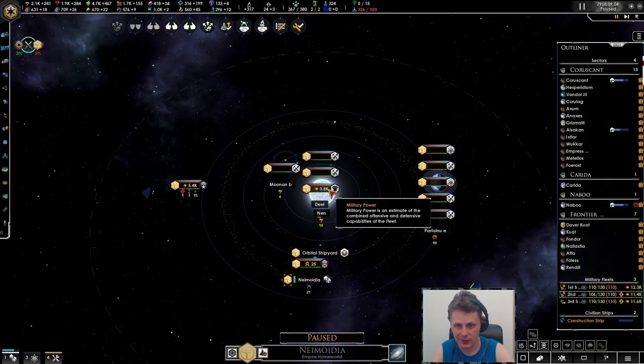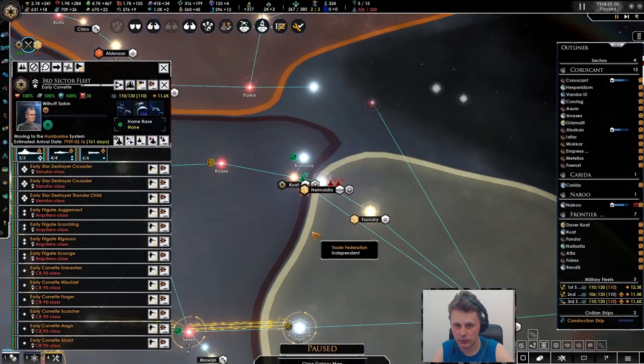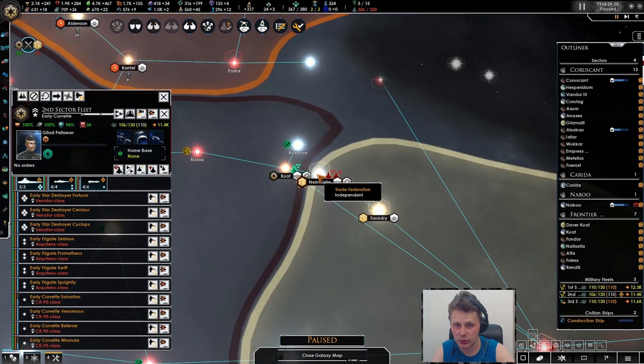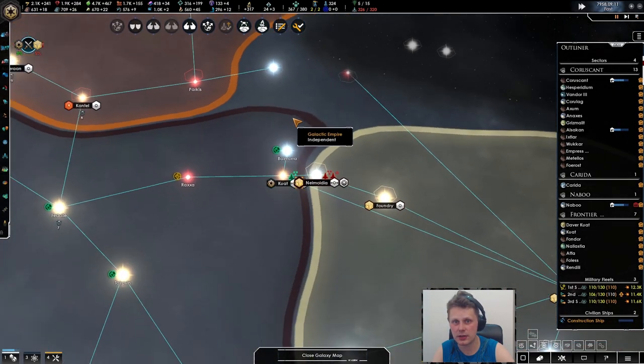He pulled back really fast, did not expect that. Let's take a look — so he's over there. The station itself is nothing too interesting, he did pull back. Actually I want you to upgrade first, and we'll start moving with you. Let's go in there.